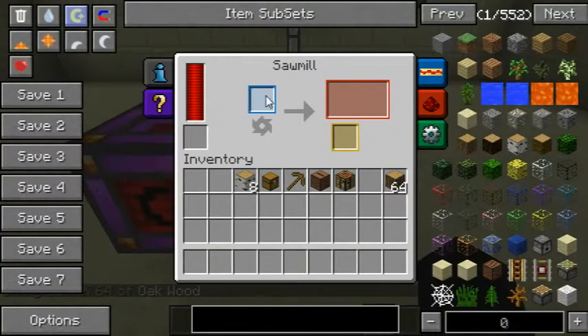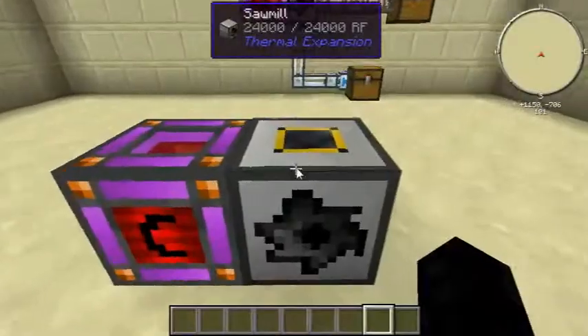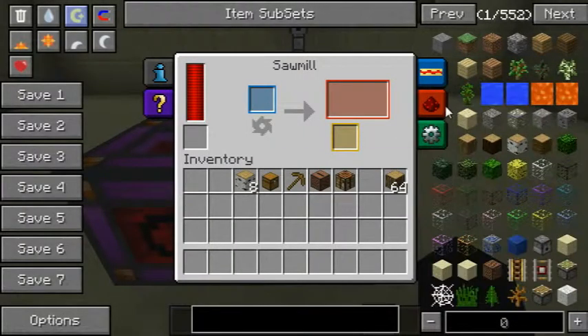As you can see here we've got power, input and two outputs. The reason for two outputs is this one can put out an output of sawdust, which I will show in a second. I'm just powering this with redstone flux, which is the power it needs. With all the other redstone things you can see the power usage, the redstone controls and the configuration.